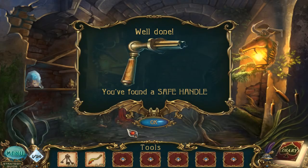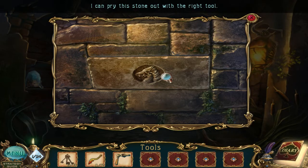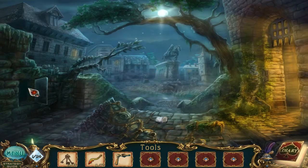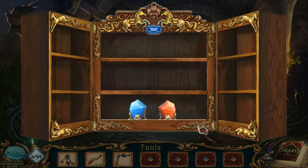I can pry this stone out with the right tool, but I don't think this is going to help us right now. I already have the three safe keys. Wait a minute — I think I saw one of the crystals. There it is. So yeah, nothing else to interact with. I don't want to forget anything. I'm pretty sure I have to get all of the crystals here — it's not an optional thing.